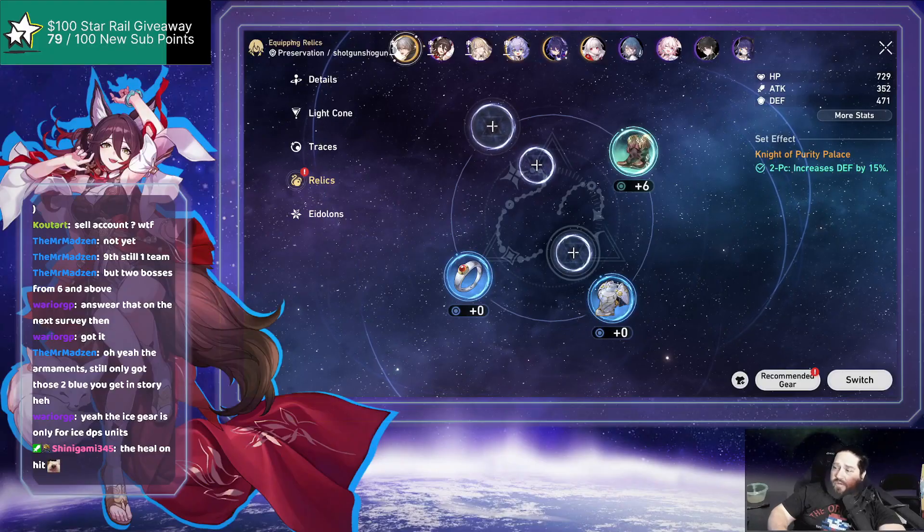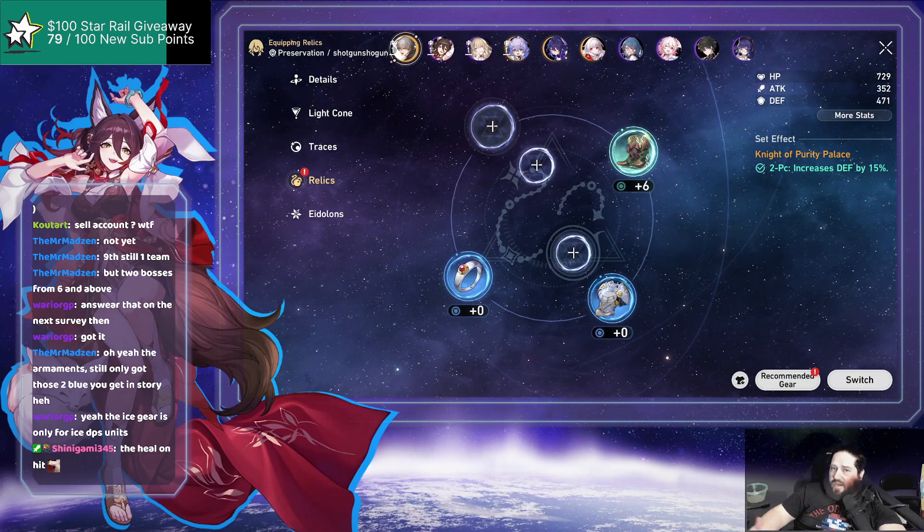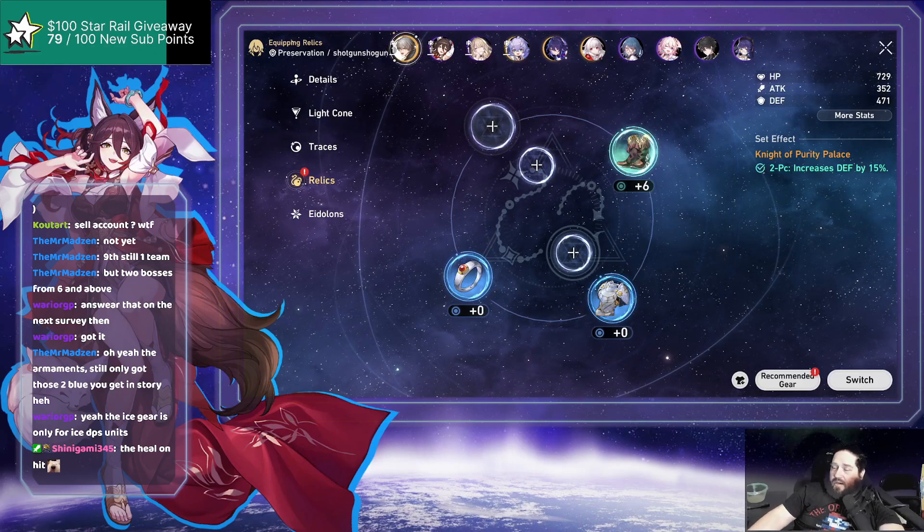Sometimes you want to bring March, sometimes the fire main character, sometimes Serval, Dan, or Seele if you're lucky enough to get her. You're going to be switching around your best pieces of gear to tackle the hardest content as easily as possible.